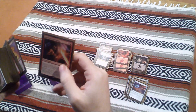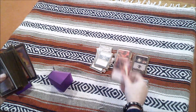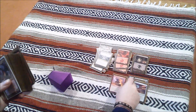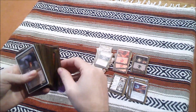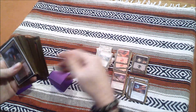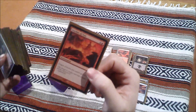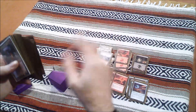The enchantments are Sarkhan's Unsealing, Molten Echoes, The Eldest Reborn, Dragon Tempest, and Crucible of Fire — which is absolutely mandatory in a dragon deck. Let's just get that out of the way: it's mandatory.